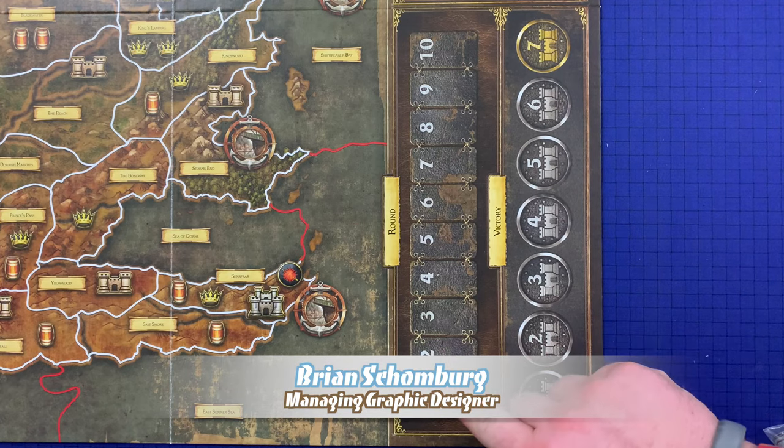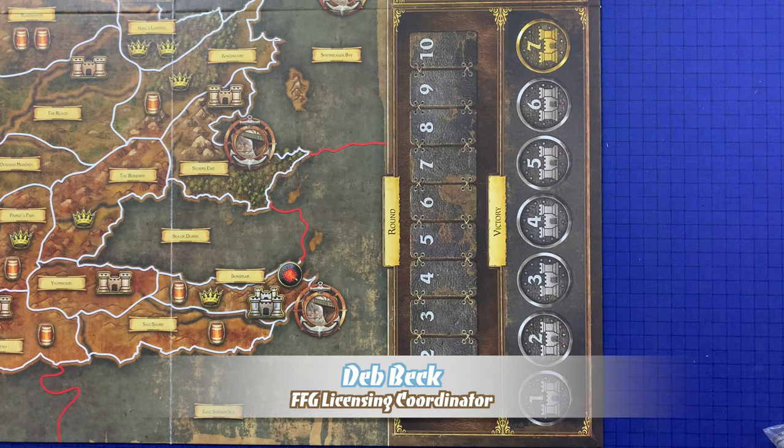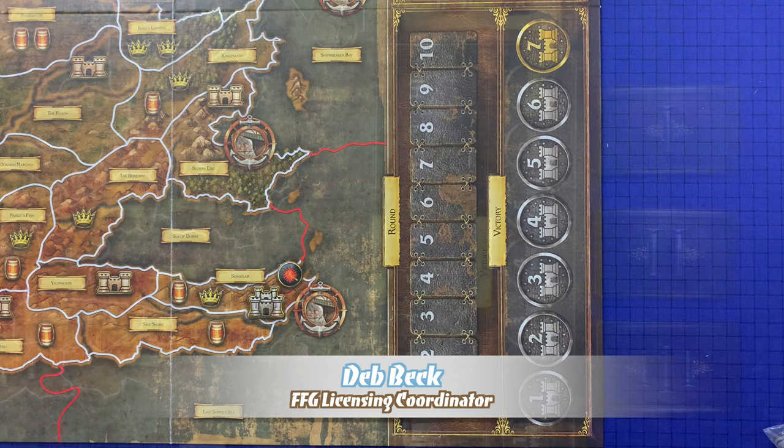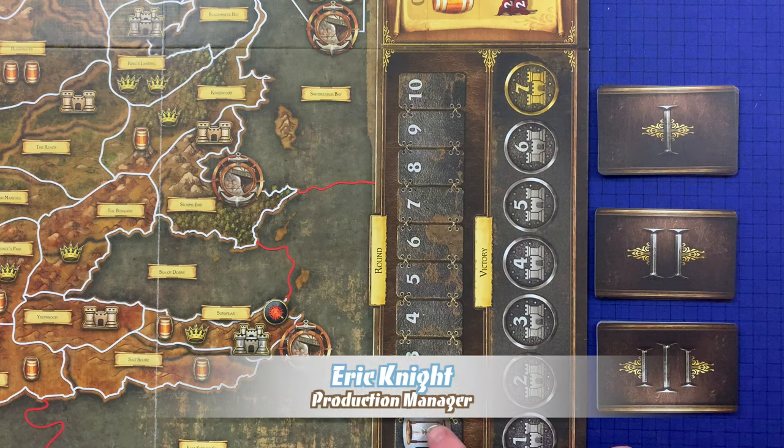In the first round of the game, the Westeros phase will be skipped and players will begin with the planning phase. However, during this instructional video, I will teach the Westeros phase first since it is the beginning of most rounds. The first step of the Westeros phase is to advance the game round marker one position.